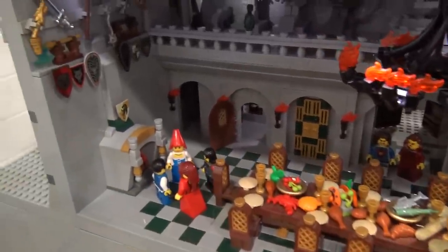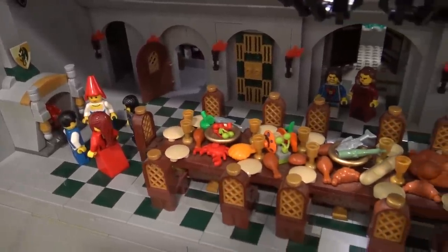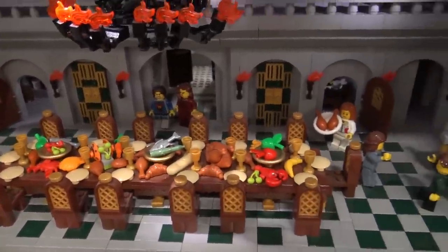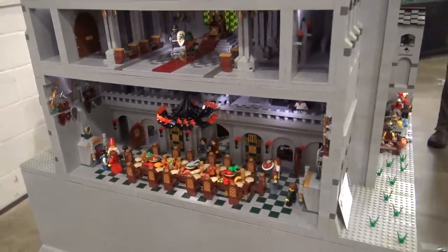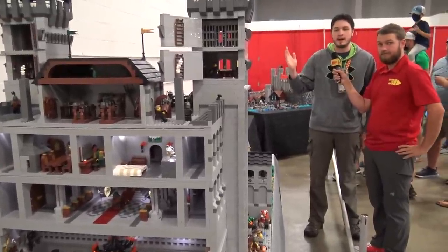The castle comes apart in a few distinct sections. There are two large gray base plate sections from the front area, so it divides into three sections total. Then the market and front wall area slides off of the underground, and each individual floor comes off like a modular building.